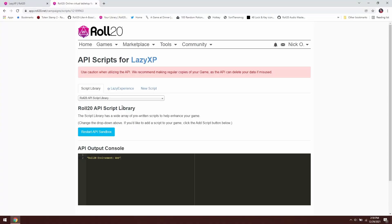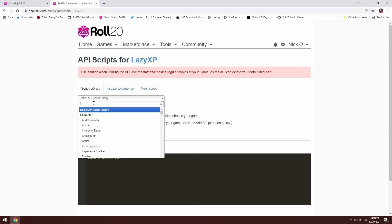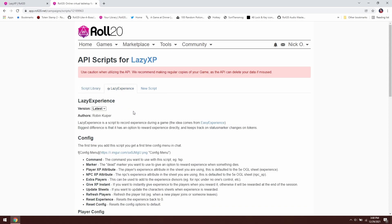The first thing you're going to need to do is install the script. Lazy Experience is part of the Roll20 API script library, so you can just come in here, search for Lazy Experience, it'll show up, and then you can add it to your game. This script was written by Robin Kuiper, and it's really great because it makes it very easy to track and award experience.